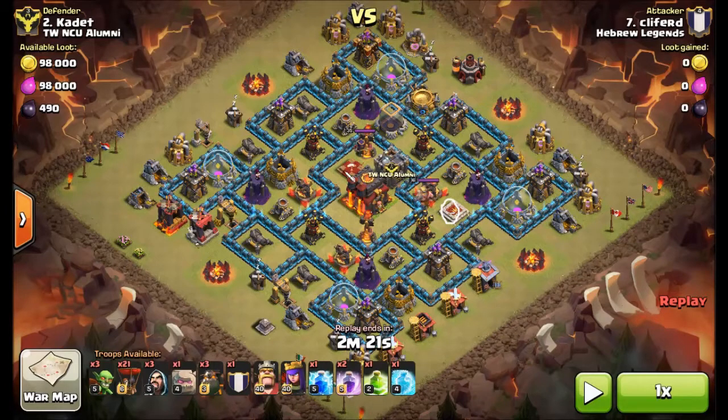It's still a pretty much maxed Town Hall 10, not heroes. King is wimpy at 16, Queen's nearly there at 35, but he's got other buildings that haven't been maxed yet. Point defenses — cannons, at least — are Town Hall 9. Otherwise everything's maxed at Town Hall 10.